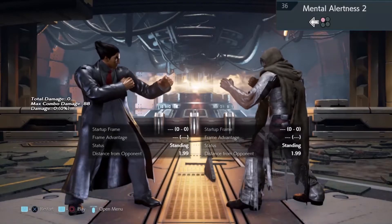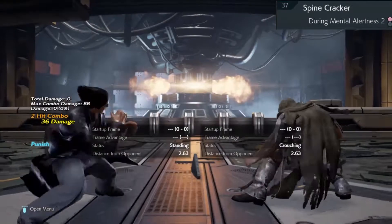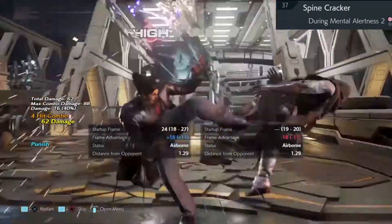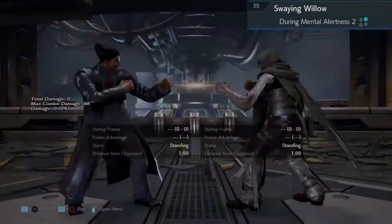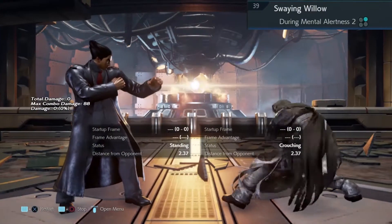Thirty-six is going to make you whiff, so leave this alone. Sidestep right, then any combo. Sidestep right again. Thirty-nine: press down one plus two, then any combo you like.